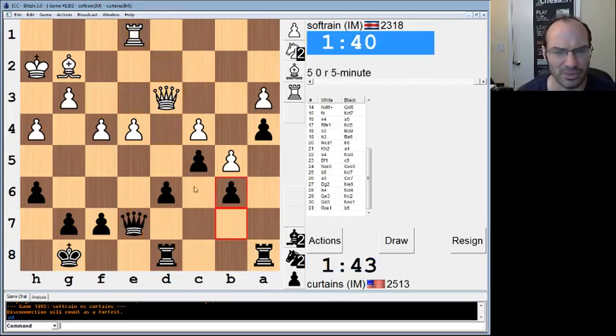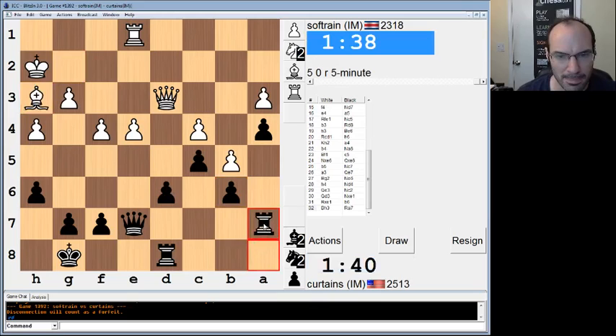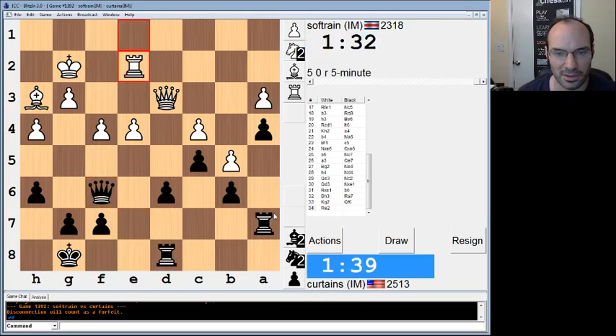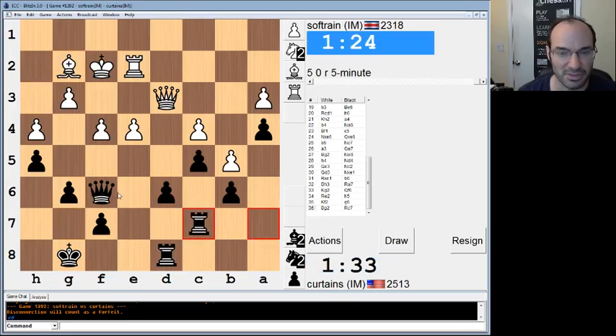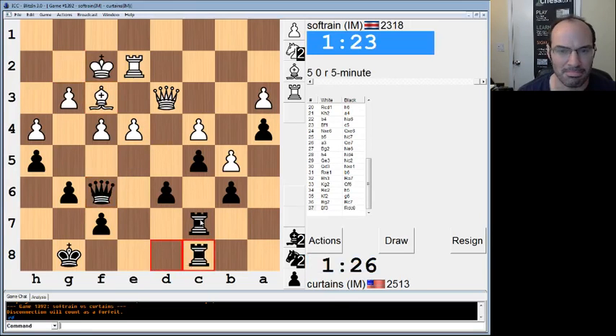That looks fine. e5 is not too big of a concern because I can go pawn takes. I'm gonna make some fast moves because of the clock situation. Queen b2 ideas. I want to stay up on time. Queen d4 was interesting — I don't know if it was good, but it was interesting. Setting up queen d4. Stupid move.